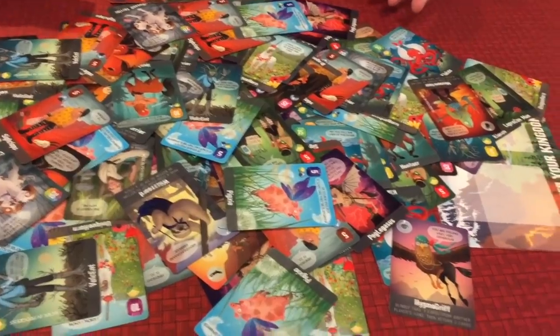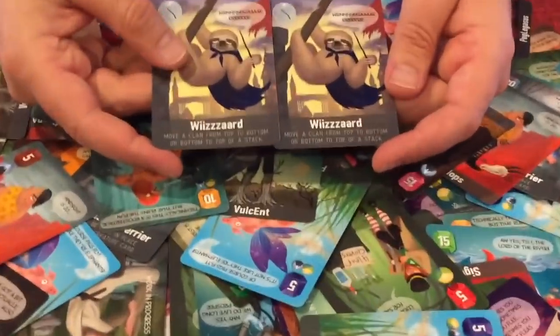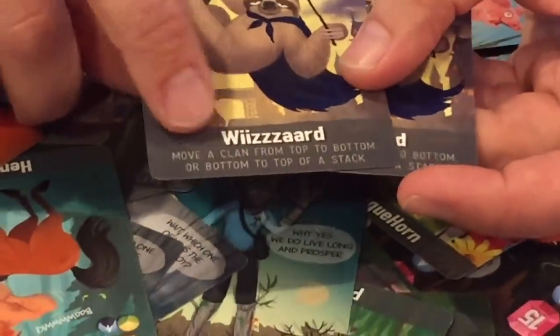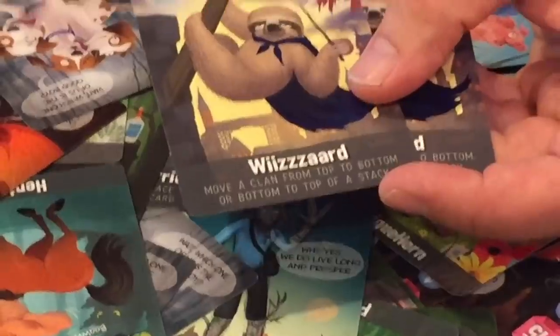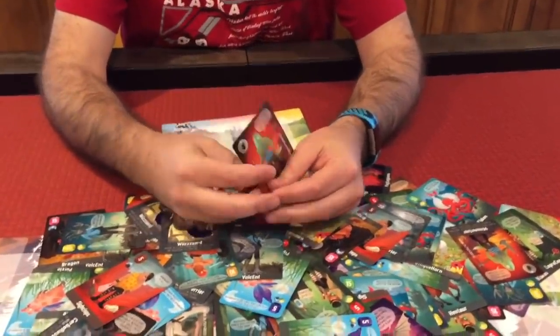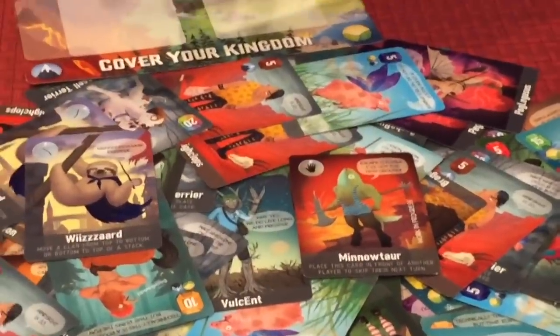There are some fun twist cards. For example, the Wizard is very powerful — he can move a clan from the top to the bottom of a stack, so if you've built a big stack on top, this quickly buries it. There are only two of each special card in the deck. The Minotaur is a skip-a-turn kind of card. These twists didn't exist in Cover Your Assets. The point spread can be really varied — you may want to go after the leader, but if you don't have the right cards due to luck of the draw, you can't steal. There's a big luck factor, so if you don't like luck-heavy games, this isn't for you.